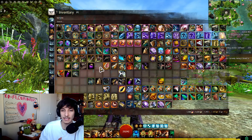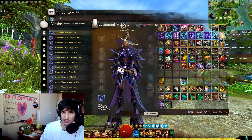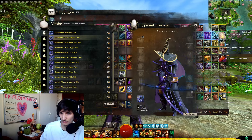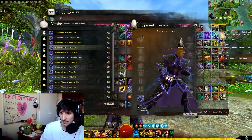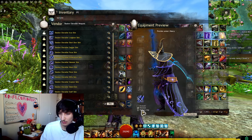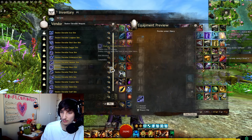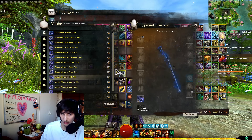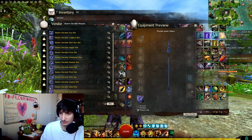We also got a new Black Lion Ticket weapon set. You can see it here — they have the Shadow Chevalier skins. They're actually pretty expensive on the Trading Post right now, like 40 gold, so I wouldn't recommend buying them that way. I would just complete cheaper Black Lion Ticket collections to get the tickets to use. When you complete any Black Lion collection, you get seven tickets, so if you complete three collections, you'll be able to get these for free. Or you can use the tickets to sell other weapons for gold and recover what you spent.